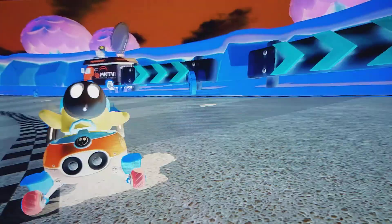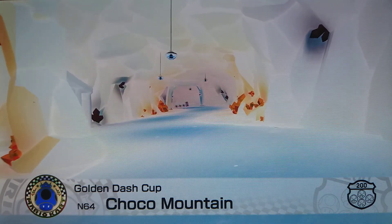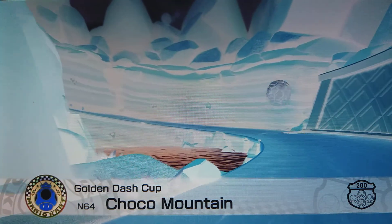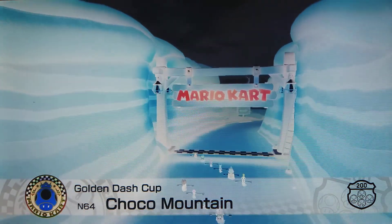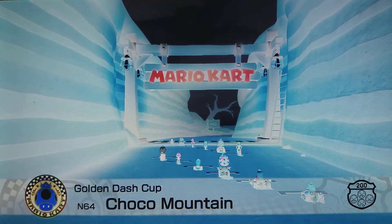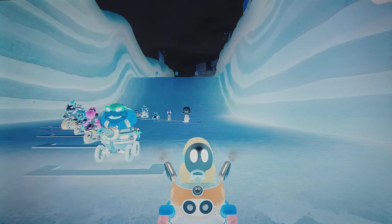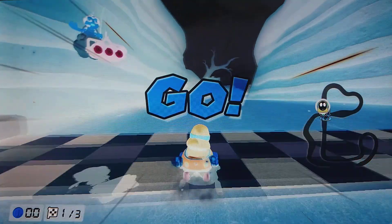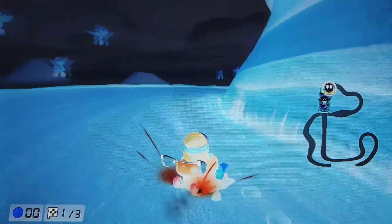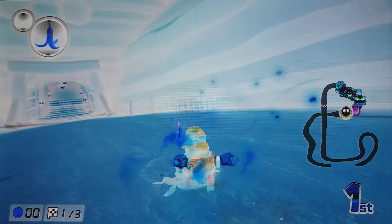Up next we've got Choco Mountain — it's just beautiful, it's all blue. Everything's just going to be blue — that's going to be a trend. We'll just run through this track real quick. We're not going to goof around on every track because we kind of want to get to Coconut Mall, which has some exciting stuff.